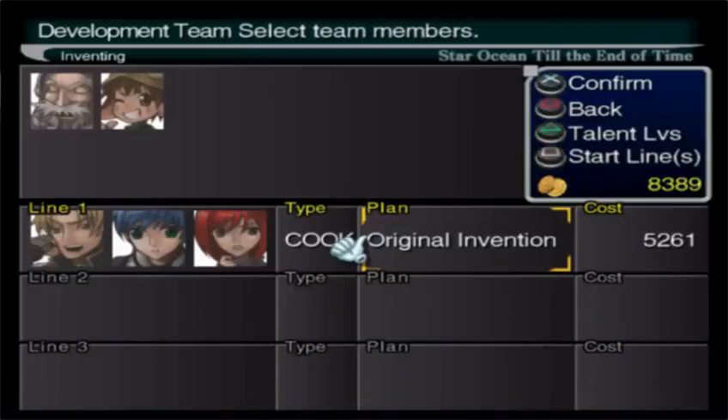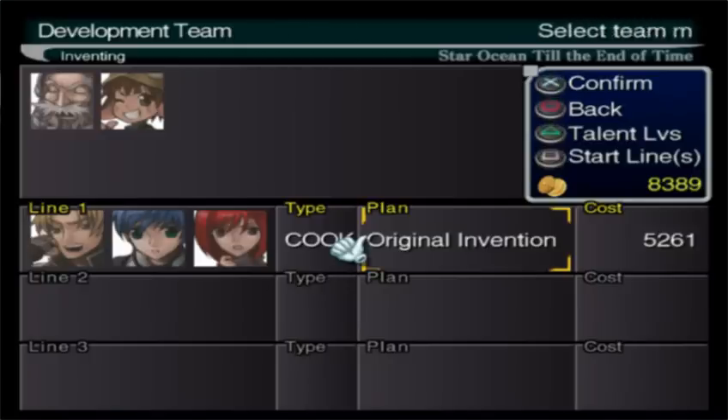Oh wait, never mind — there's a whole other page here. That is Umai Bow 13, which Fate can make. Fate and Nell can both make this, even though I would only have one chance. I don't know what Umai Bow 13 is but it's really expensive and really rare apparently. Okay, forget that.